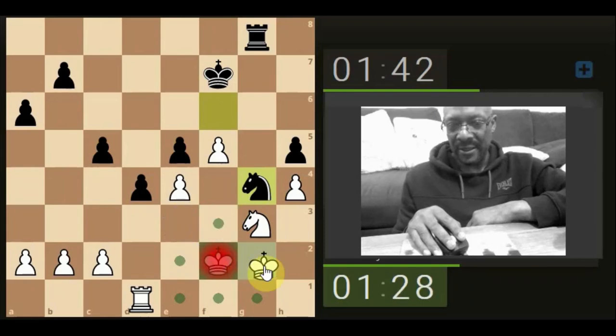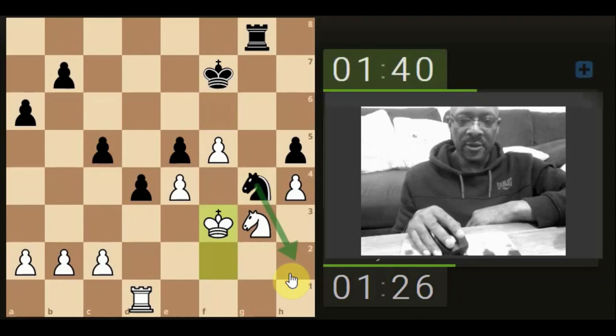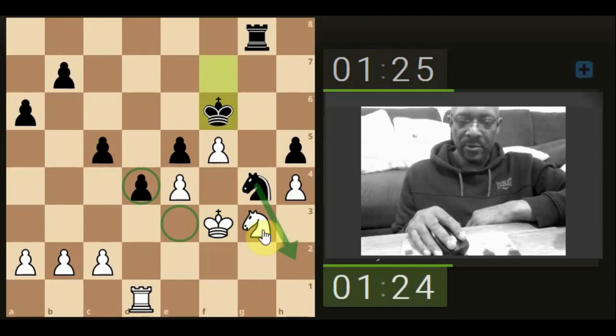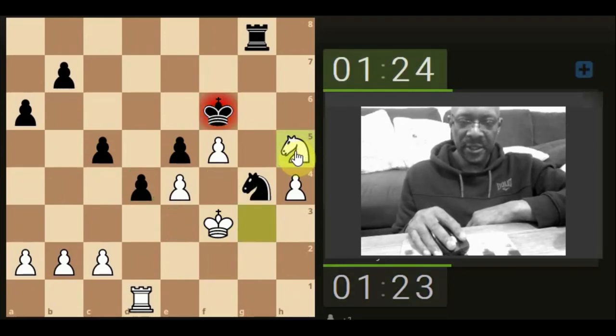If we went here then he's got us. So he's got the dance here. He's probably still going to go there with the knight because he's got the pawn supporting. Let's put a check on the king.